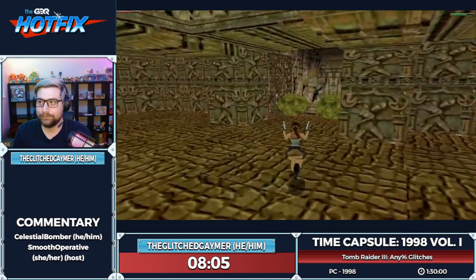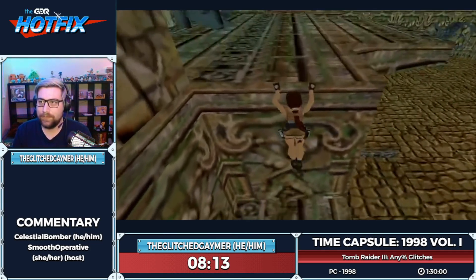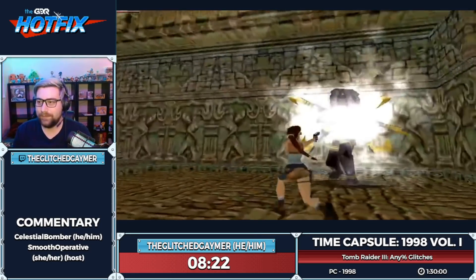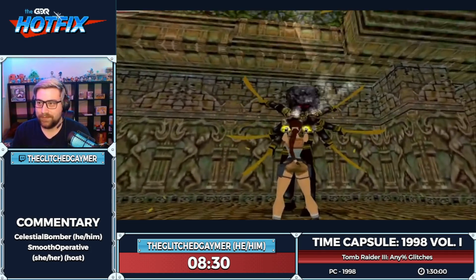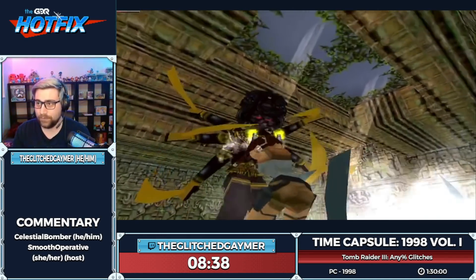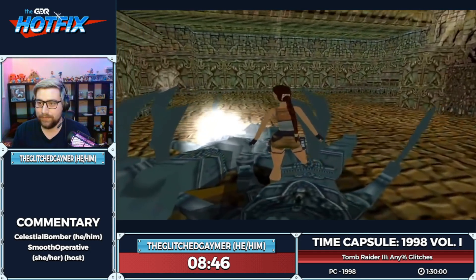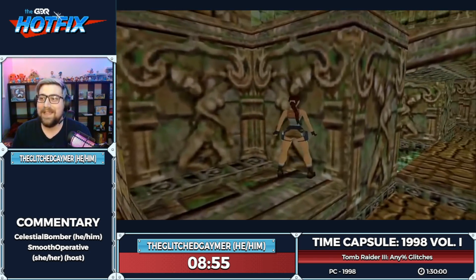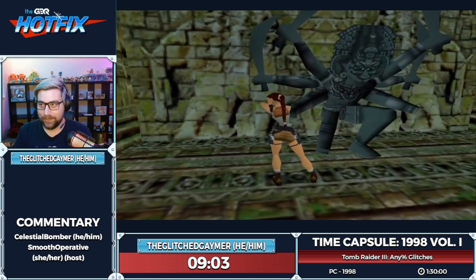This level is probably the most difficult in the game — so many traps, so many things that could go weird. We have to kill these Shiva statues because they have the scimitars we need for the statue missing two of them, which opens a door. I try to get them to die on top of each other — if we get lucky we can get both swords at the same time, saving time instead of going to each statue separately. We got both! Nice.